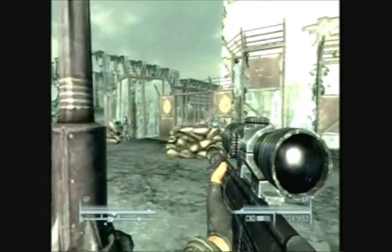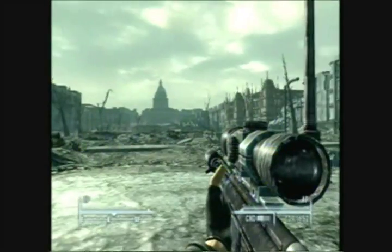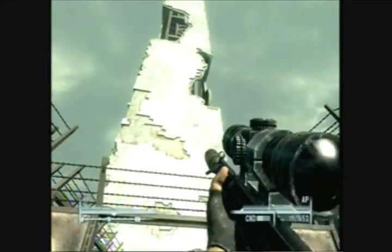You can also complete the Galaxy News Radio quest by going to the monument here. And that's it — there's the capital building. Thank you for listening to Swipe Clan Tutorial.